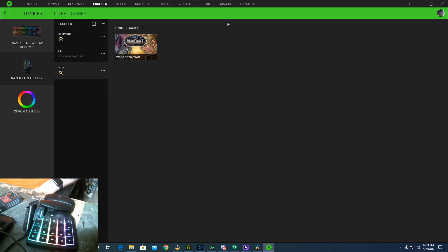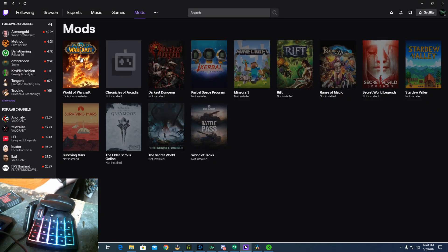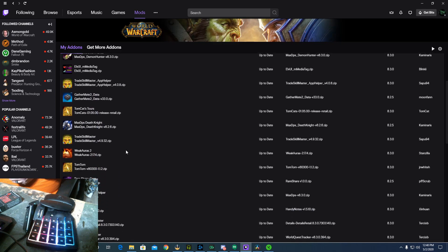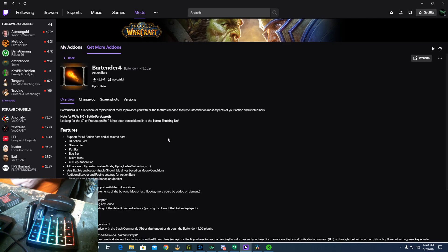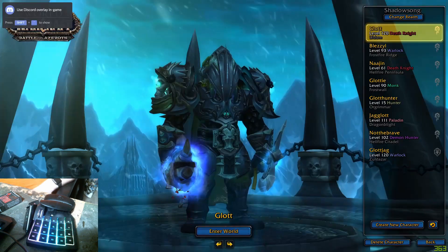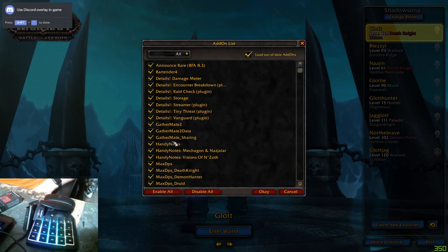Once you have this all set up, the next thing you want to do is get an add-on called Bartender 4. The way I do it, I use the Twitch app. What you will be looking for is Bartender 4 — install this. Then go to World of Warcraft, click on add-ons, and just make sure Bartender is selected.